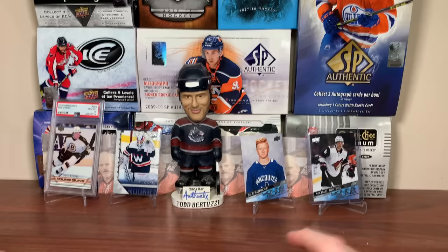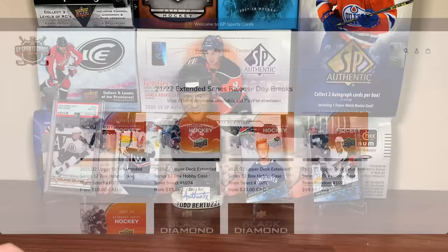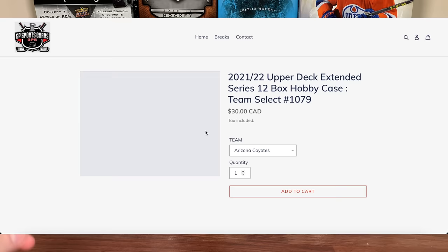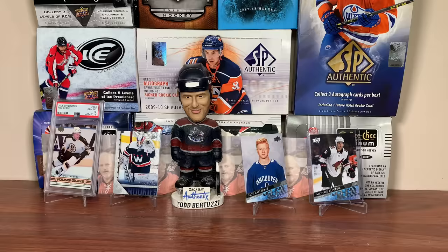But before we get into Extended, this video is sponsored by GP Sports Cards. If you're looking for a unique approach to Hockey Box Breaks, check out gpsportscards.com. With Extended Series being out, GP Sports Cards has breaks available with Team Select and Team Random options. GP Sports Cards will be live all day today, so hop in a break. Links will be in the description. Thank you, GP Sports Cards, for sponsoring today's video.